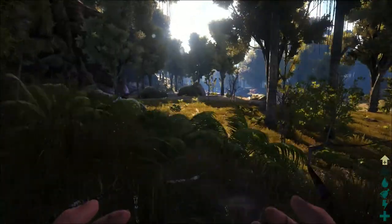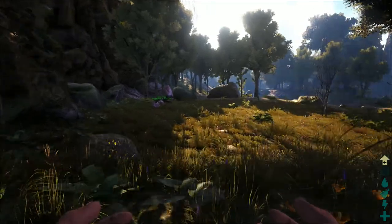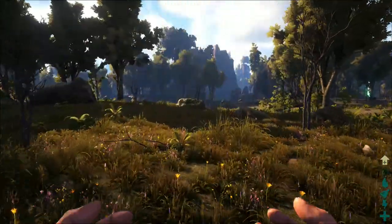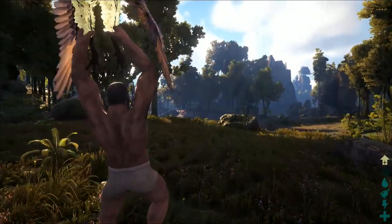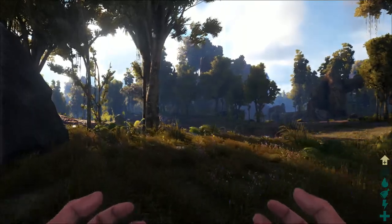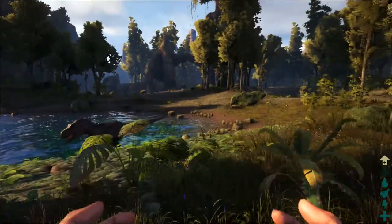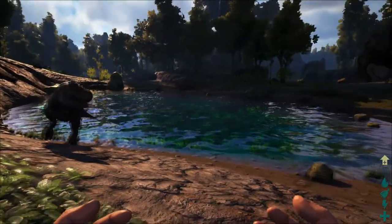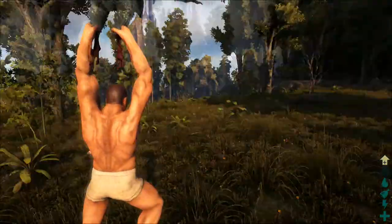...roughly 30 seconds or so before it starts to descend. I get more than enough time to glide across a flat distance. If I were to jump off a cliff I could fly straight for 30 seconds, then it would start to descend, and then obviously when I'm low to the ground I would left click. But the Rex has spotted me and I'm really scared — I need to get away.